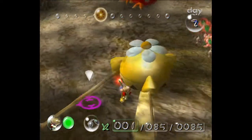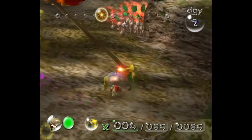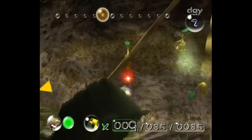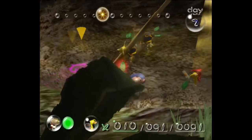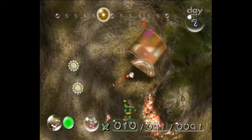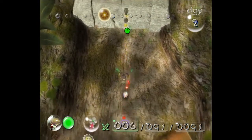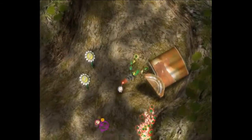We want to pluck two of the yellows and use them to grab this. We want to pluck three of our yellows here — only three, because there are three bomb rocks here. Actually, four is fine. I want to throw these yellows on my side of the bomb rocks. If you throw them too far — if you throw them over the bomb rocks — they just stand there dumbfounded and don't know what to do. So let me grab the remaining bombs, and now we're going to bomb this wall. It takes three bombs. Grab some extra bombs if you missed them earlier, and pluck the other six yellows.